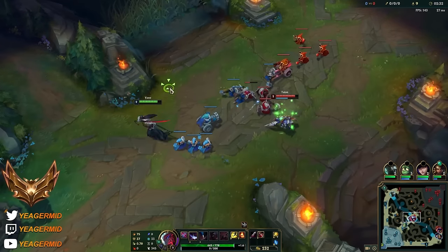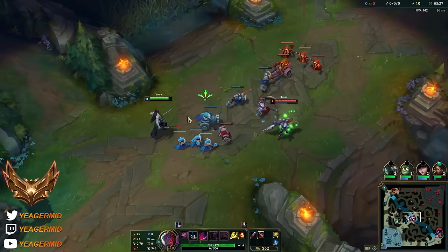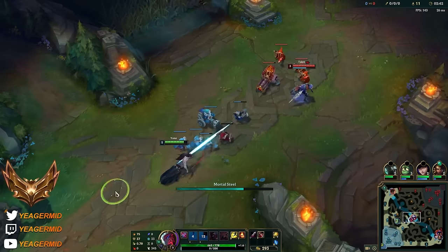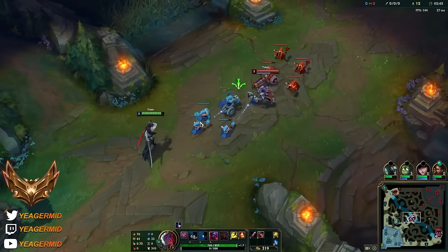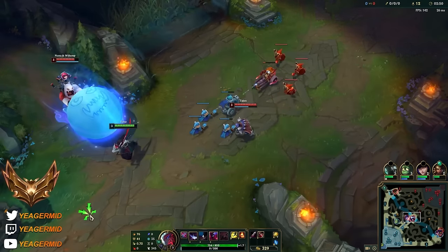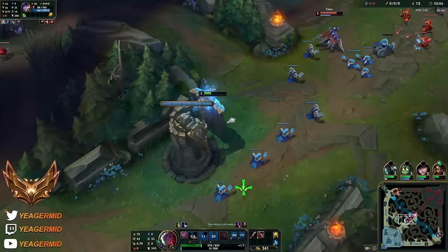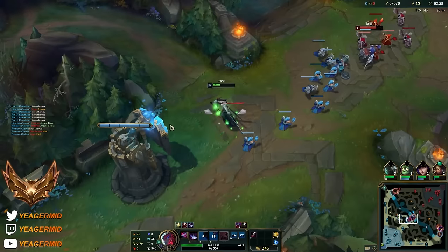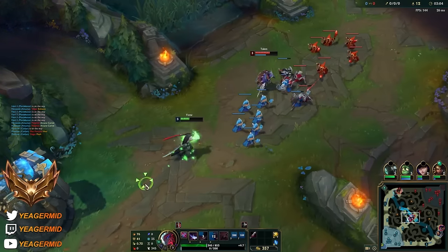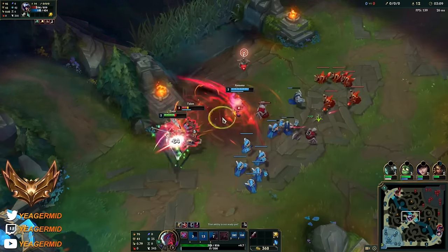Almost another hit right here - but you can see the W at level 2 is great to kind of nullify some of the incoming damage and also make sure that you're getting the CS. So just use the Q range, stay back and out of range, and then the W also last hits the minions. We will have to dodge his W preferably. Oh that sucks, I could have killed him almost. Yeah, that's Nunu - pretty difficult to deal with. But of course when it's a Yone, he's really easy to gank.